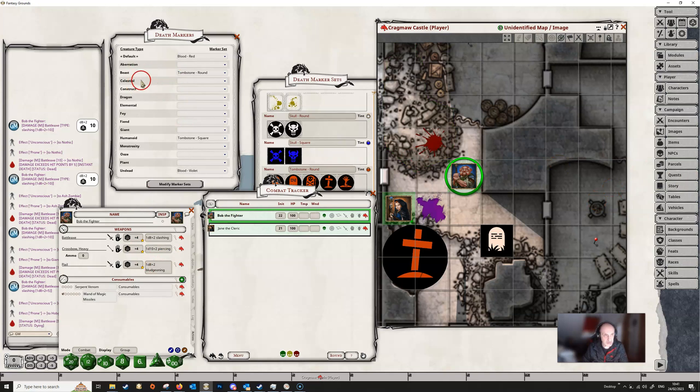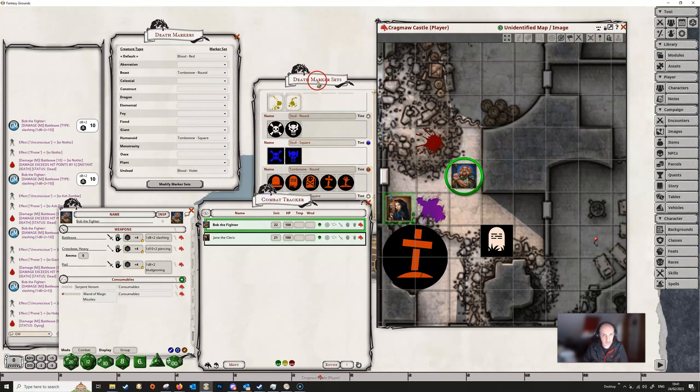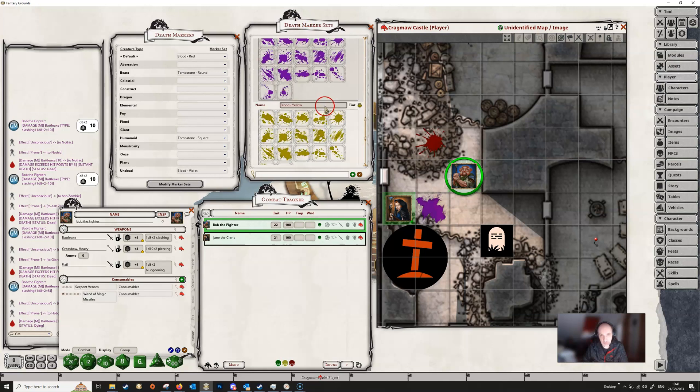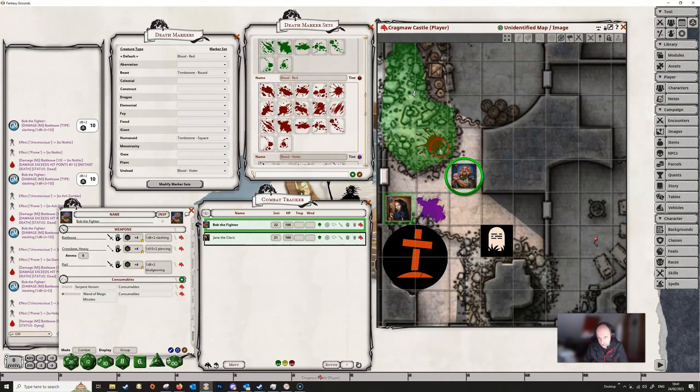That's really the essence of how it all works. You can change all of these — if you want celestials to have whatever marker, you can. You can change the different colors to whatever you like, and once the creature is dead it will leave a marker on the table.